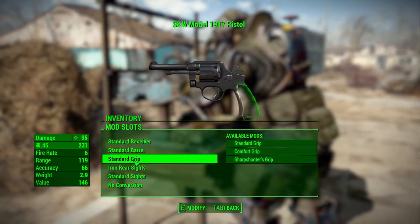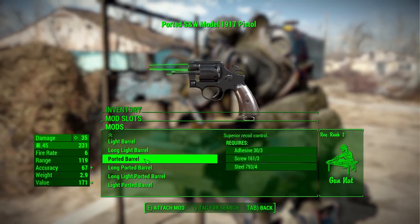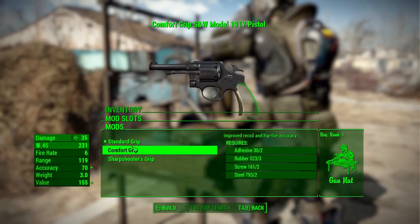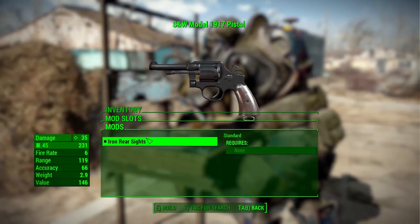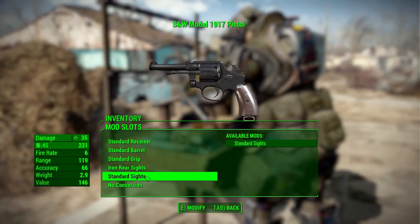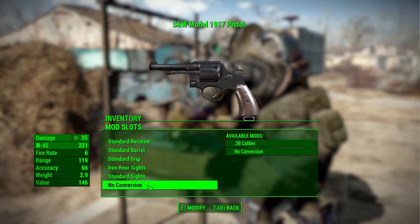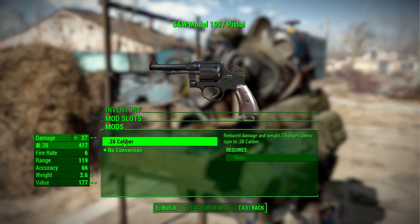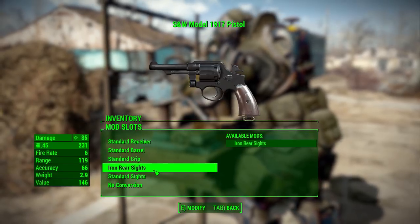In the barrel category there's a good list: standard, long, light, long light, ported, long ported, long light ported, and a light ported barrel. In grips we have standard, comfort, or sharpshooter. For iron sights, the rear sights have nothing but one option — I really hope some scopes come in the future. The forward sight also has only one option, which hopefully will change. Finally, the conversion option lets you go either standard .45 caliber or convert to .38, which will reduce the weight but also the damage.